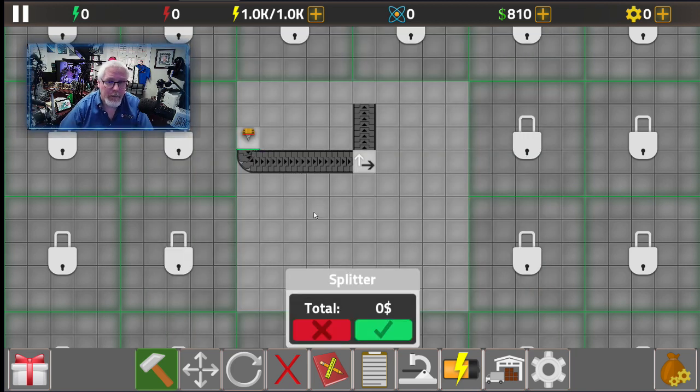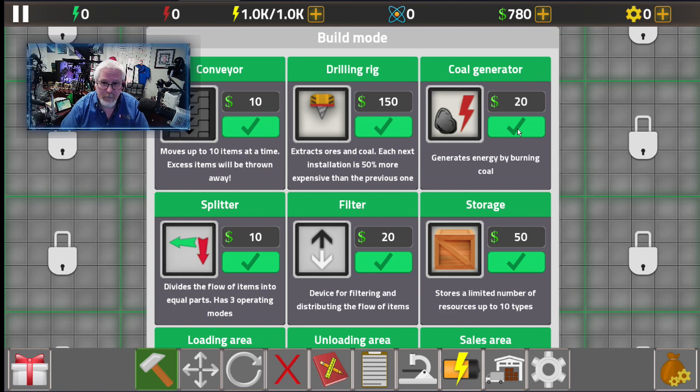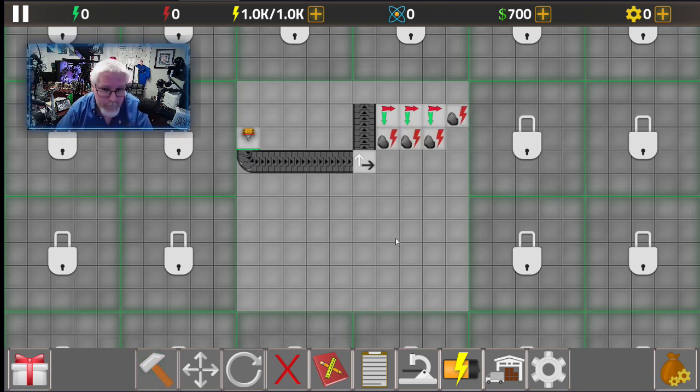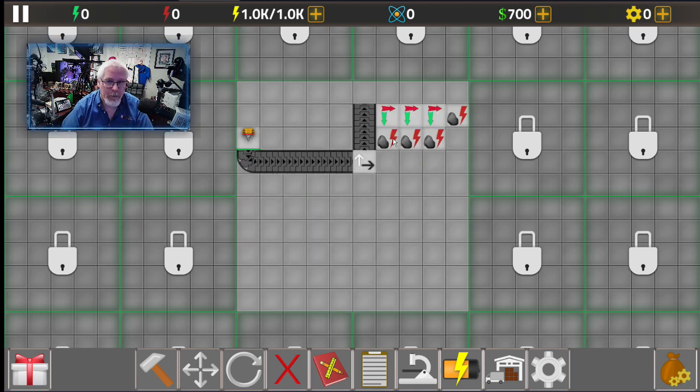Now we're going to need splitters. I'll go buy some splitters, put them like that, and rotate them. Now I'm going to teach you a very important trick when playing these types of games: it's very important to maximize the use of your items and maximize the distribution of product to those items. In this case we're going to get coal generators — four of them — on a one-to-one, one-to-two, and one-to-three ratio.